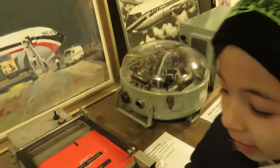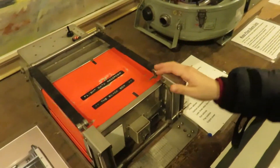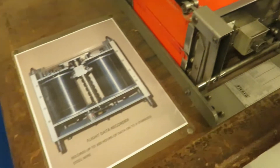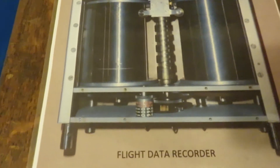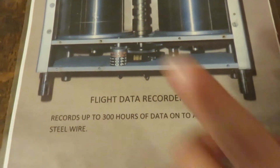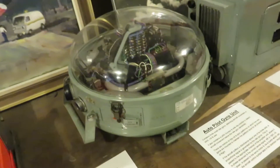Look at this — this is the flight data recorder, it's called the black box. You might be saying you've never seen it, and here it is. It doesn't really look like what you'd expect. There's a code there. Guys, what's this? So complicated.